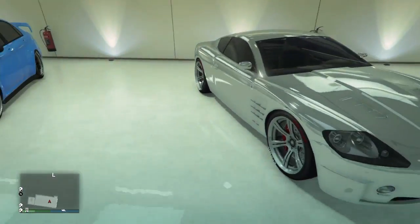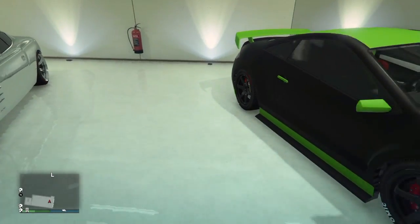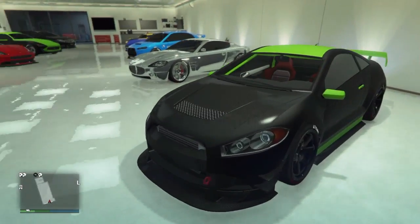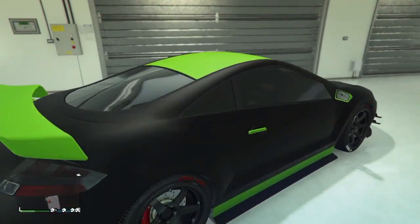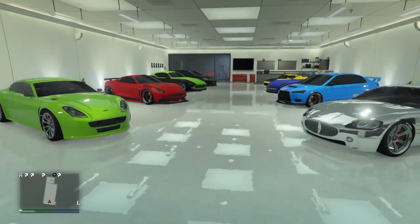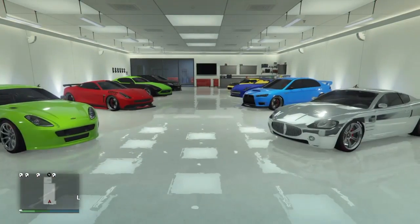Right here I got a Maserati, all chromed out. I love this car — I love the wheels with the chrome. Over here I got the Mitsubishi Eclipse GT all modded out. It looks slick. So this completes the sports car garage showcase.